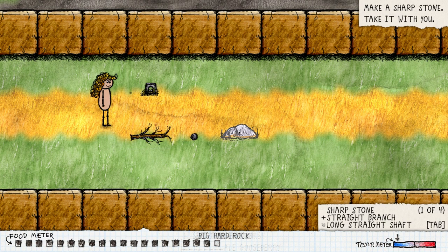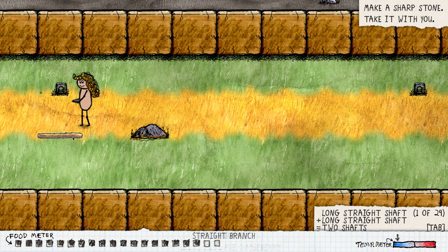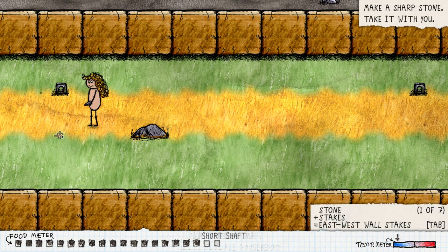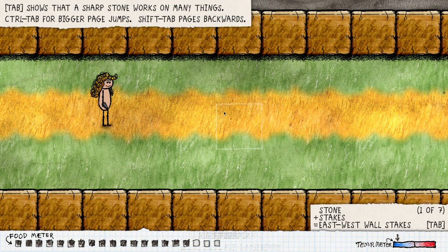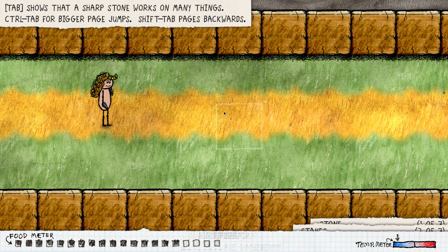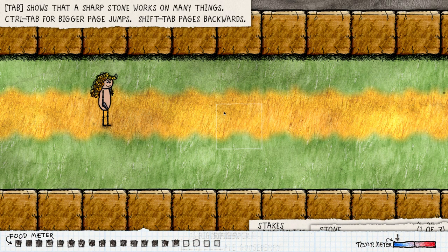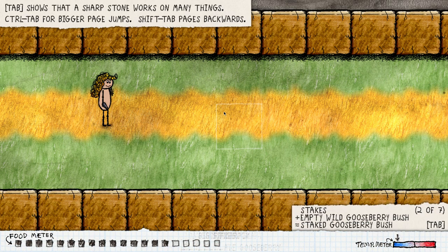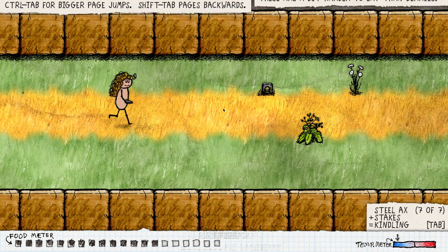Make a sharp stone, take it with you. Again, we know that from before. I could just cut this down as well. 'Control Tab for bigger page jump, Shift Tab' — I didn't know about Control Tab at all. Control Tab moves five items at a time. I knew about Shift Tab going back but not about Control Tab. Good to know, very nifty.